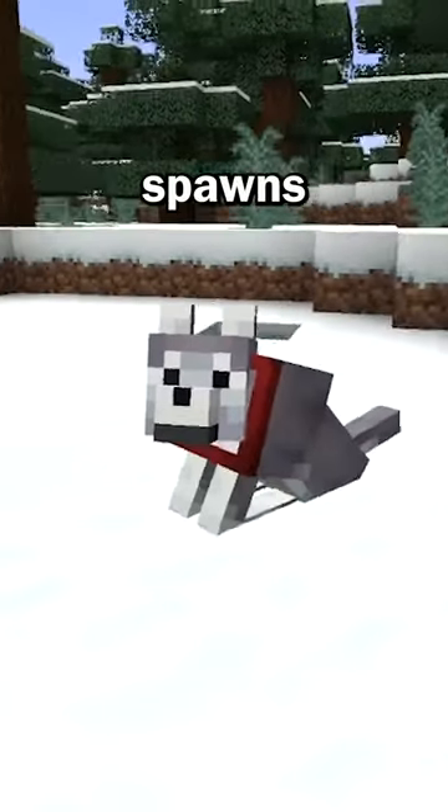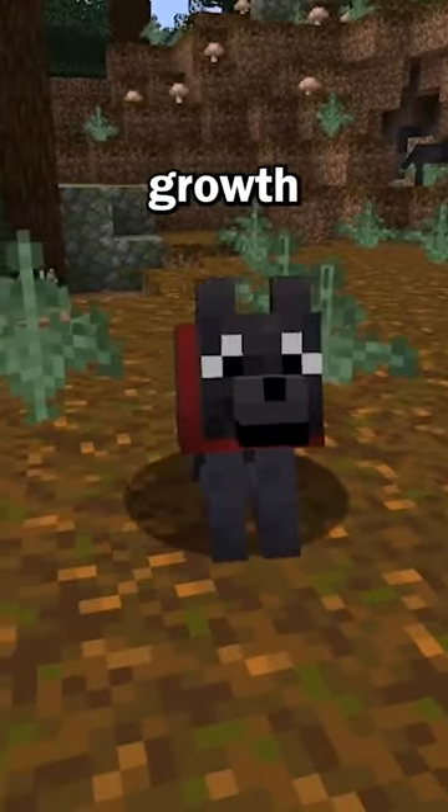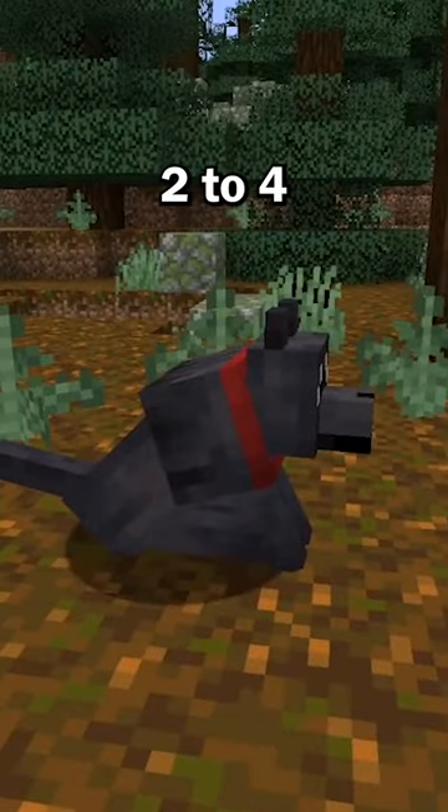Second, we have the ashen wolf, which spawns in the snowy taiga biome. Next is the black wolf, which spawns in the old growth pine taiga biome in smaller packs of 2 to 4.